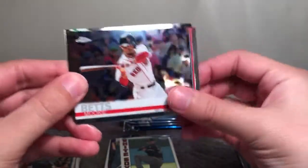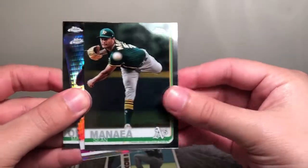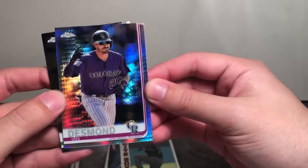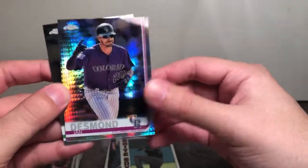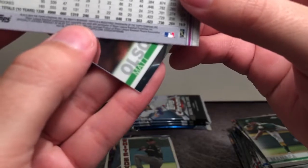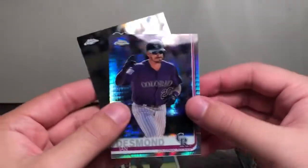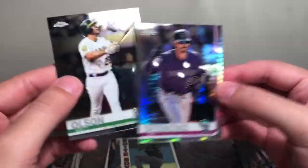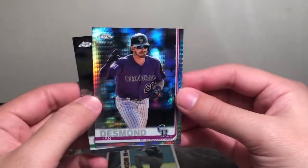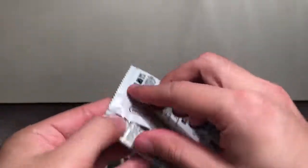Here we go — Mookie Betts, Sean Manaea, our second Prism, and Ian Desmond. I wonder if that is a variation as well — hard to tell. The variations usually seem to be non-traditional at-bat photos, but I'll have to check these out later. Cool Prism nonetheless. On to the next one.